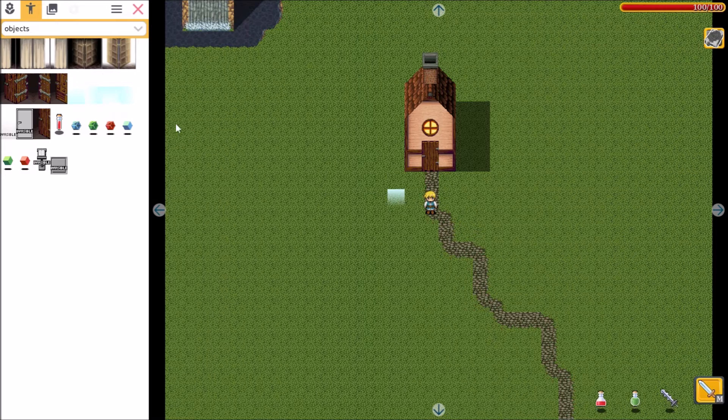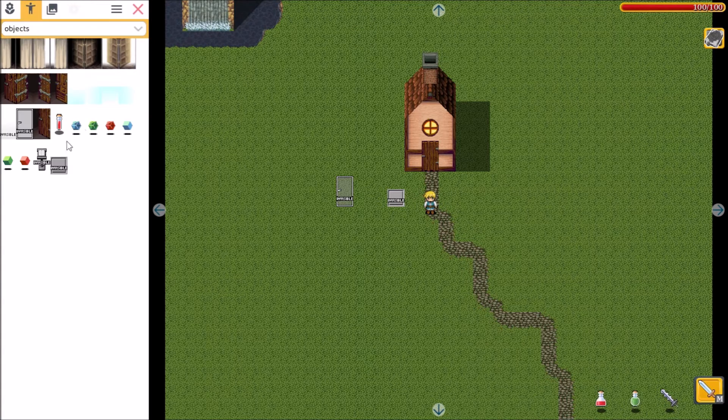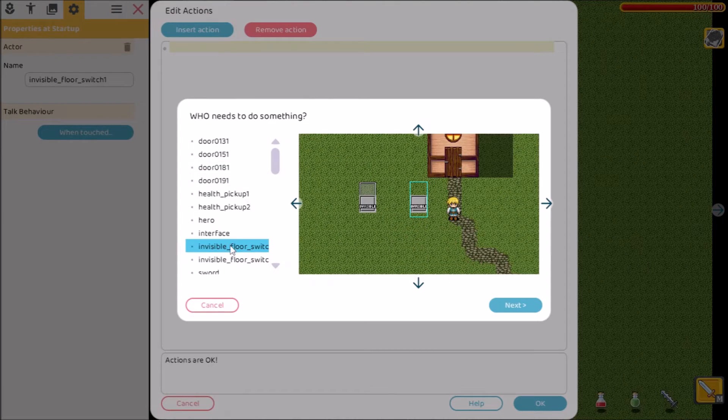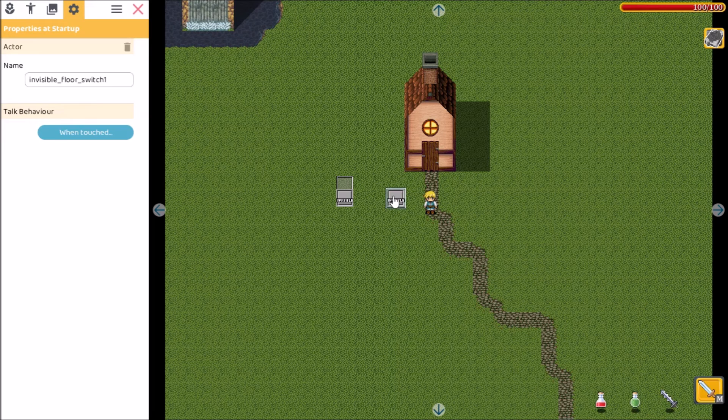If you grab something like this, or even just an invisible door like this, and you place an invisible pressure plate or a floor switch on it, and put something on it where it's saying, I don't know, something like that.